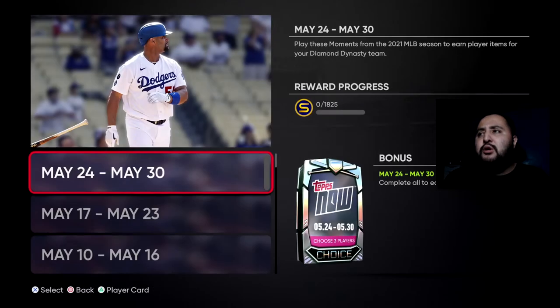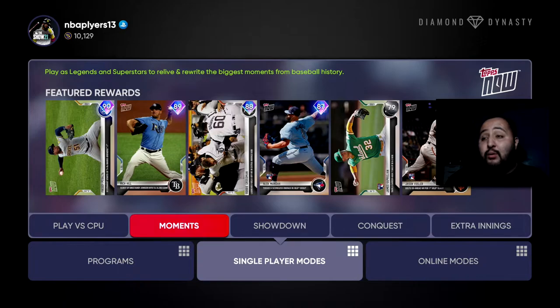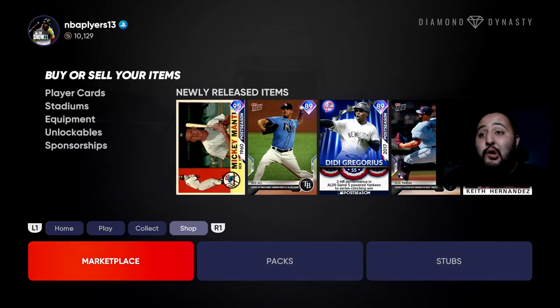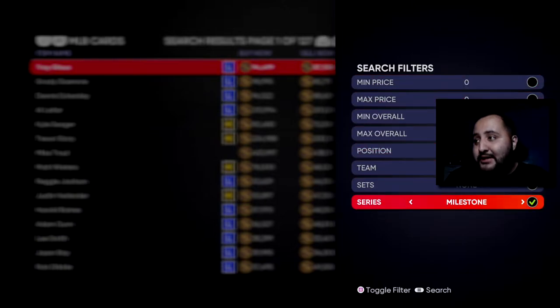Once you complete all these moments you'll get a total of 1825 stubs, and then you'll be able to get that choice pack where you select two of these diamonds and one of the silvers. So let's go and see what the stats look like and which cards you should choose.